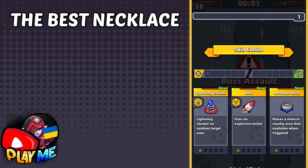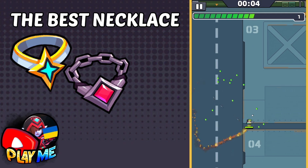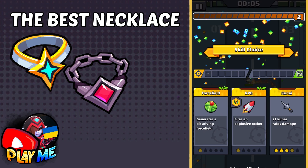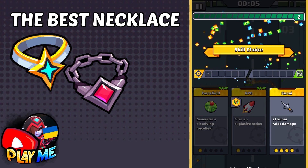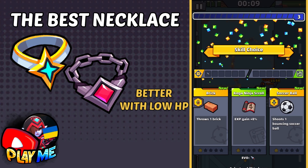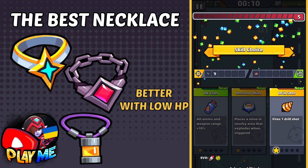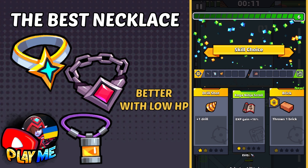From necklaces use Eternal. If you don't have it, Voidwalker Emblem will be the next one you should choose after Eternal, but with Emblem it's better to have low health, less than 50%. If you don't have Emblem either, or your Metal Neckguard gives higher attack, use Metal Neckguard.